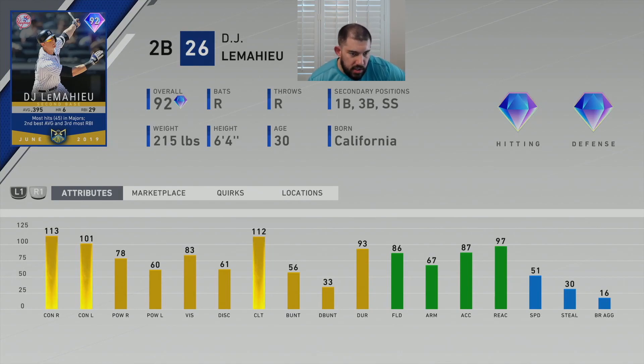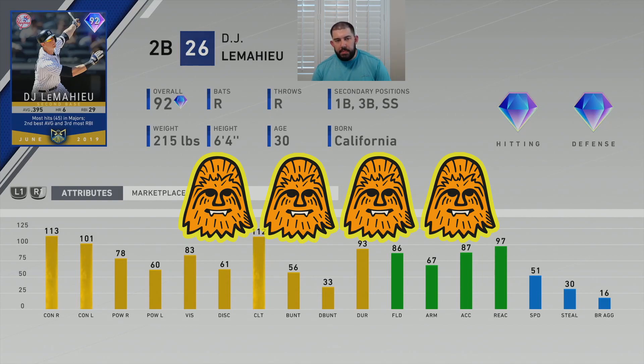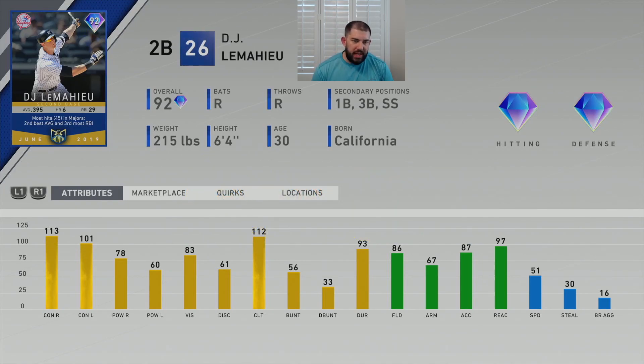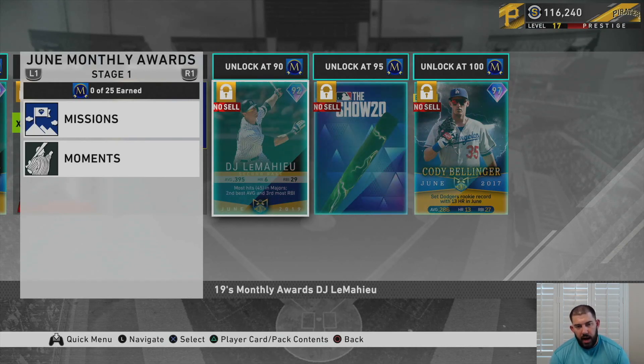I'm going to give this DJ LeMahieu four Chewys. Glitchy swing, great contact, absolutely free card — if you're brand new to the game this card can definitely help your infield. I'll probably use him as a pinch hitter and try him out. I've liked DJ LeMahieu's swing since MLB The Show 16 or 17. His swing hasn't changed at all — he has a very good swing — and his card only gets better every year as he becomes a better player on the Yankees.